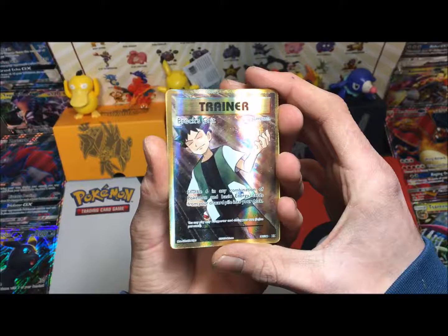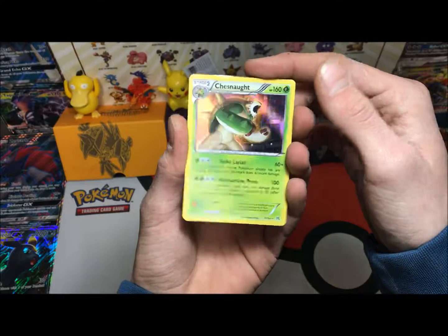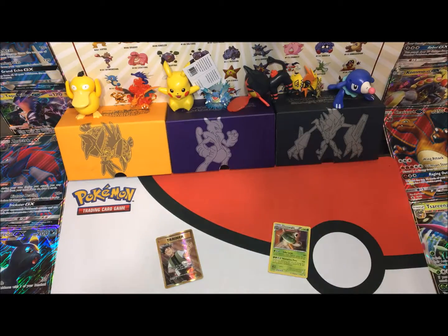Let's do a recap — out of our first pack we got our beautiful Brock's Grit Full Art and a Chesnaught holo. If you guys enjoyed that video please give it a thumbs up, give it a like, please subscribe and I'll see you next time.